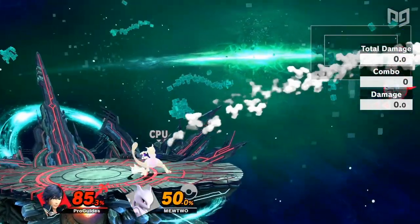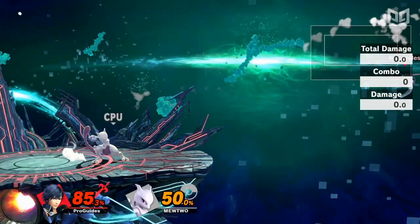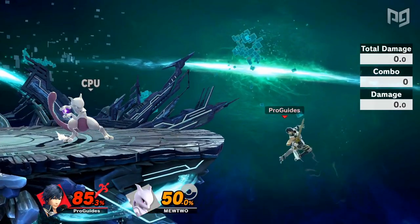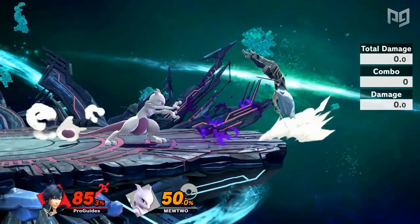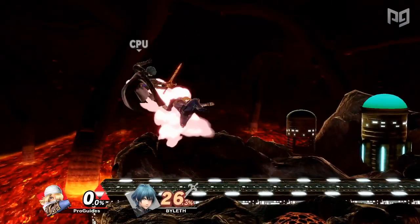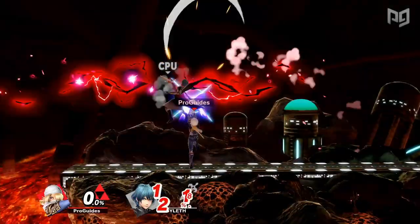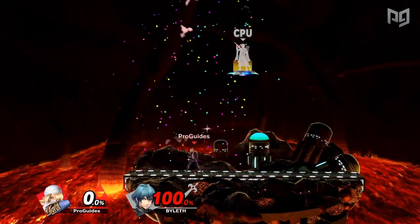Aerial mobility makes it easier to drift away from juggling attempts and gives you options to mix up your landing without even committing to an attack. Off stage, the faster you can drift back to the ledge, the better your recovery is, which is why Chrom can often get close enough to air dodge to the ledge and doesn't get gimped nearly as much as his up B might imply. Some characters lack damage output and/or KO power, so even if they have good combos and mobility, they can't close out stocks. Adding a KO confirm is one way to fix characters like this.